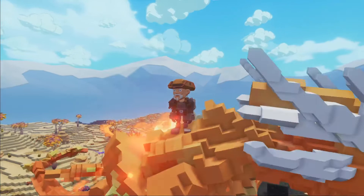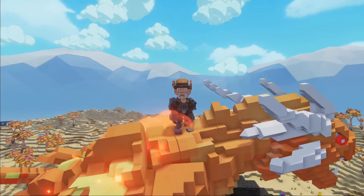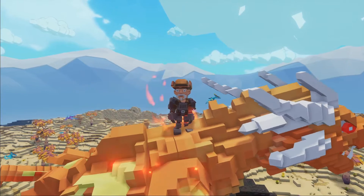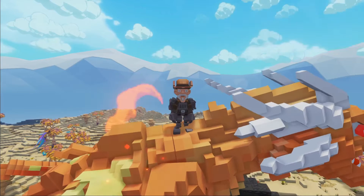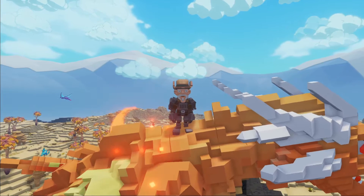Hello everybody, welcome back to Niners Nation on the Skyward map. We're going to go to the snow biome, the icy area, and attempt to tame a couple of karaku penguins. Silent and I are going to build a penguin pen on the side of the barn.